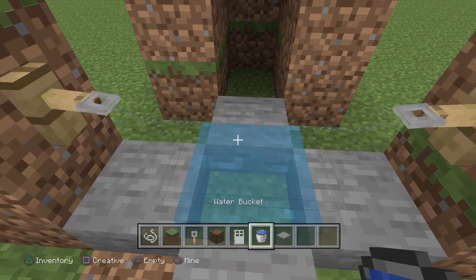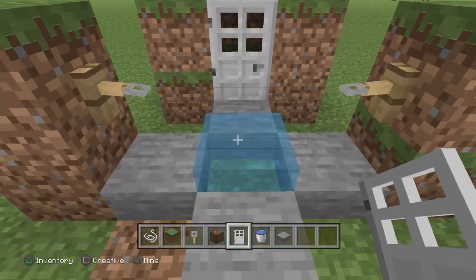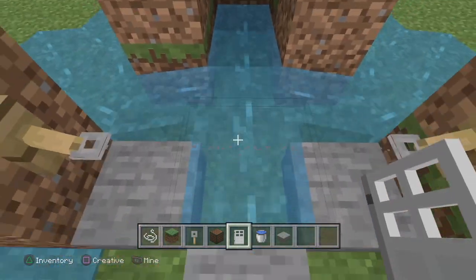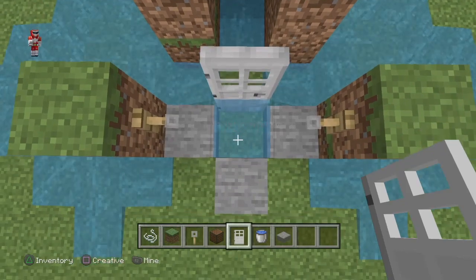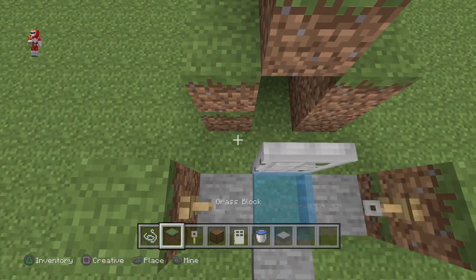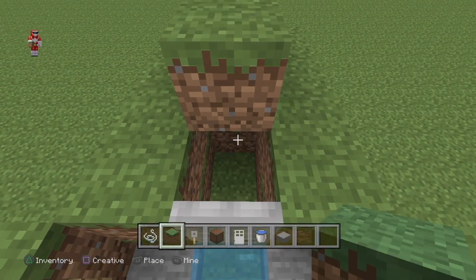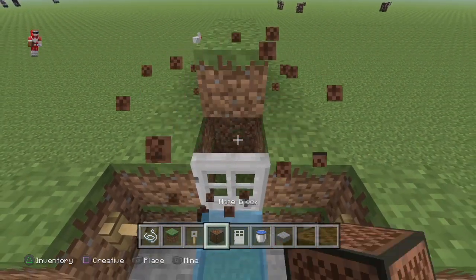Now you're at the part where you actually need to listen. Place the iron door like that. Make sure it's secure because I placed it wrong — I actually need to place it in the right way. You also have to secure the edges so nothing happens with the blocks.